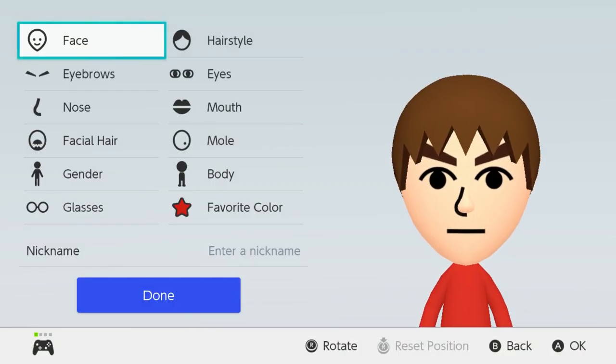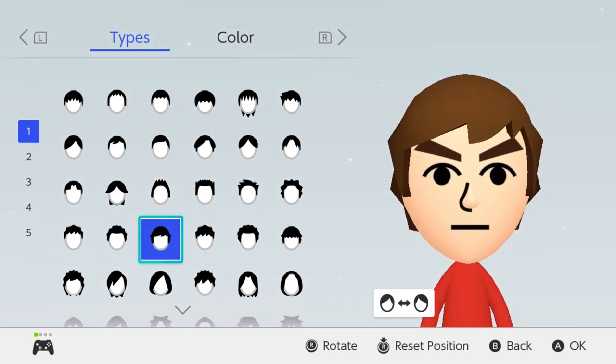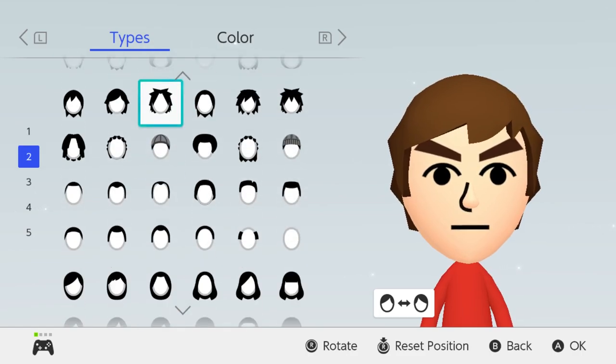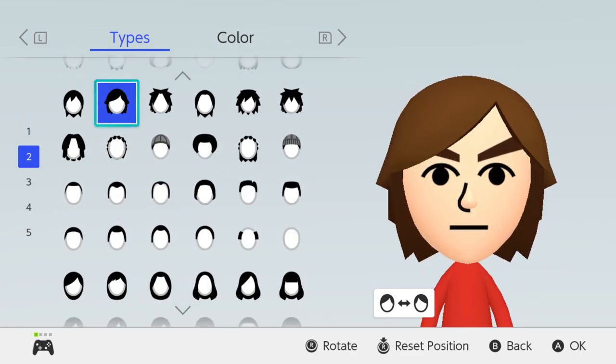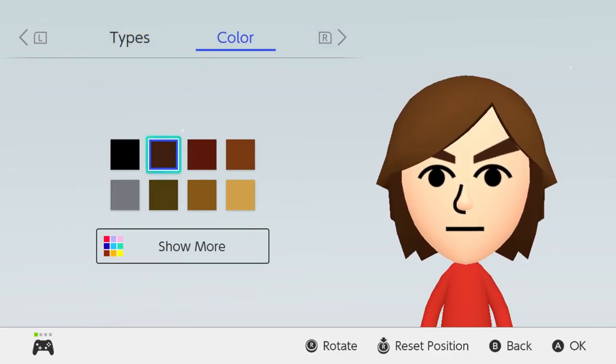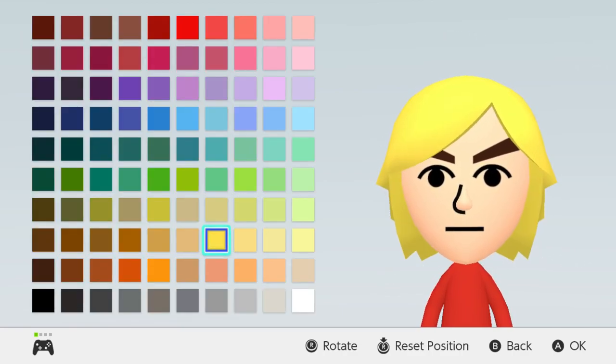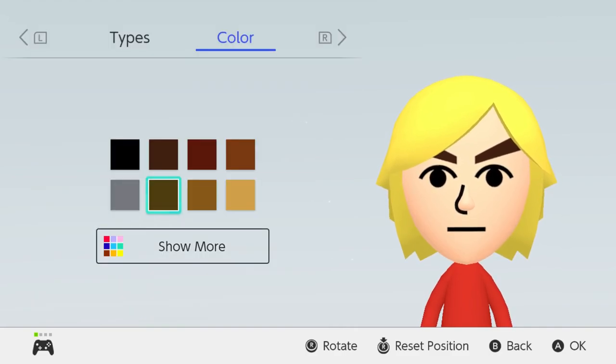So of course we're going with male and his face shape — I think we can keep the same because it looks pretty good. Now for his hairstyle, he has sort of long messy hair. I was thinking this one at first but then I saw this one and I thought it was longer and looks better because of the length on it. So we're going to go over to color.